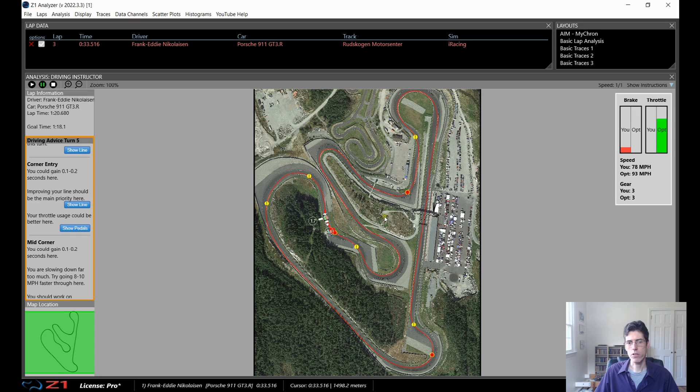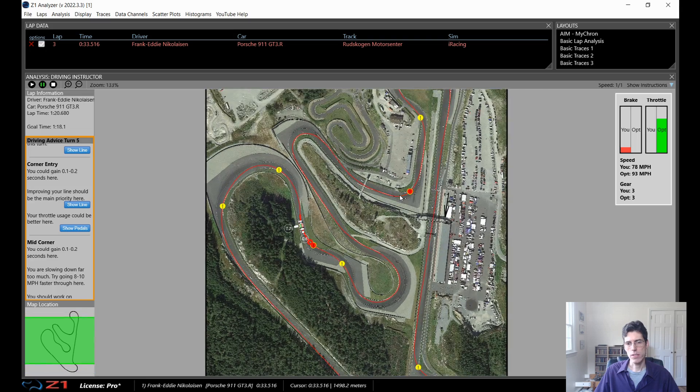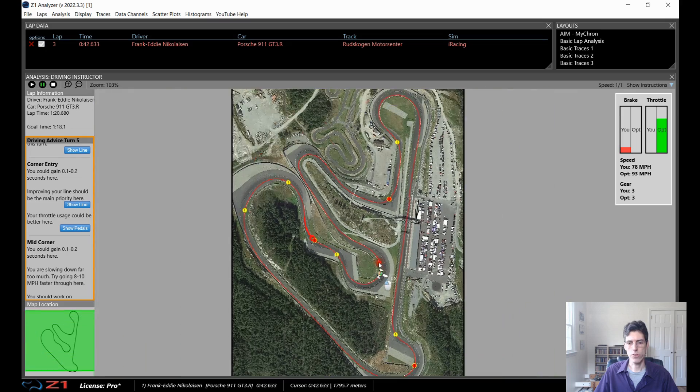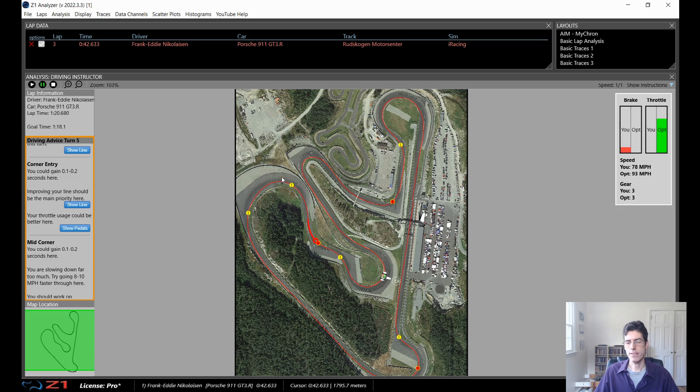I'm just going to look at those two. I'm not going to look at anything else, because you don't want to get overwhelmed and look at too many corners in one go. When I go out again on this track, I'm going to look at these two turns. On this one I need to turn in a bit sooner and get off the brakes sooner — carry the speed through. And on this one, be a bit further to the right and basically don't brake. You can carry the speed through really well, and that will gain you pretty much a second on these.